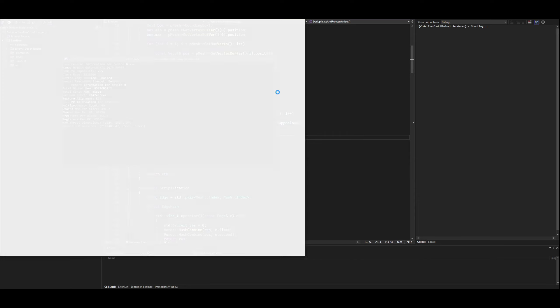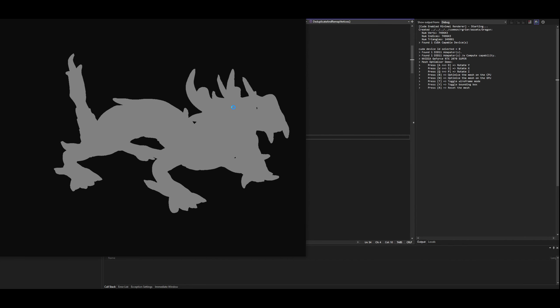All right, so that's the algorithm, and then I'll run it. Here is the dragon, and I can press a button to do the reduction. So I press this, and it'll print it out.